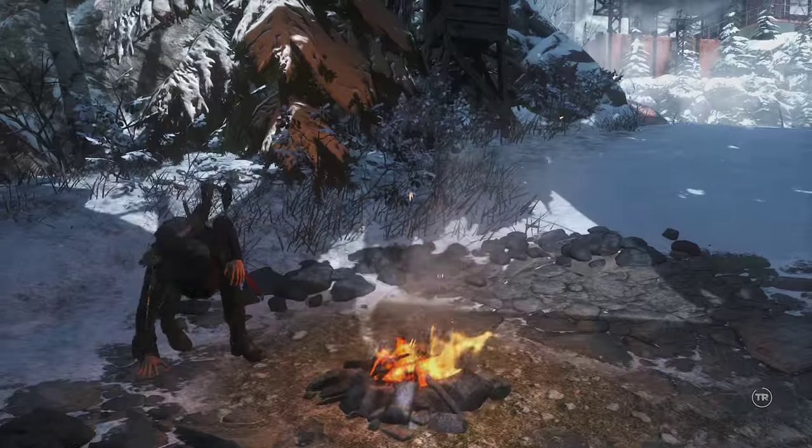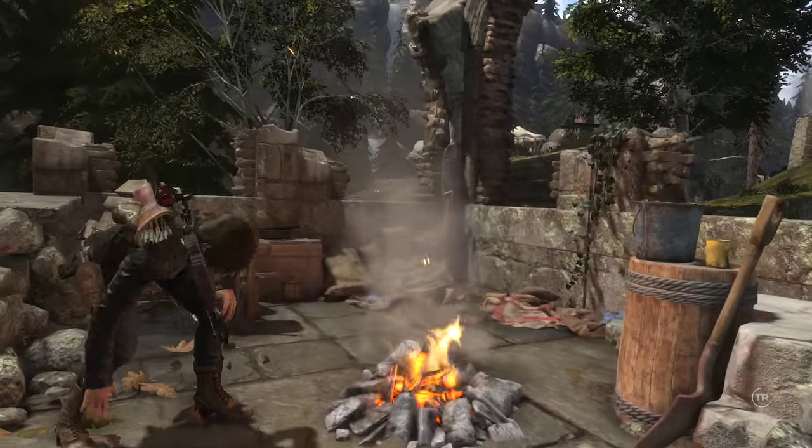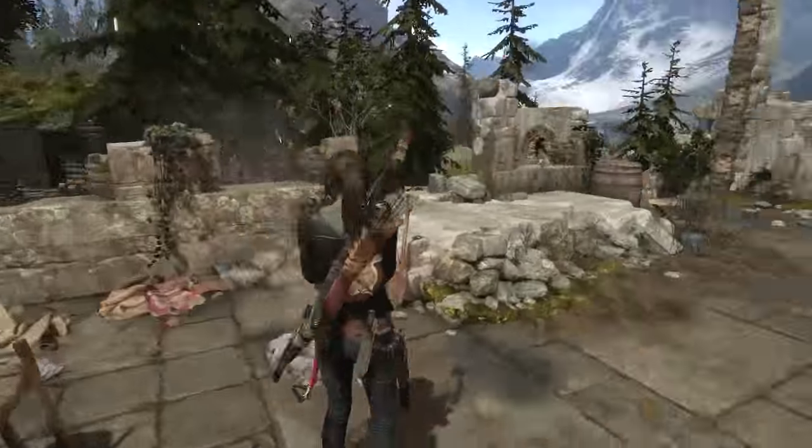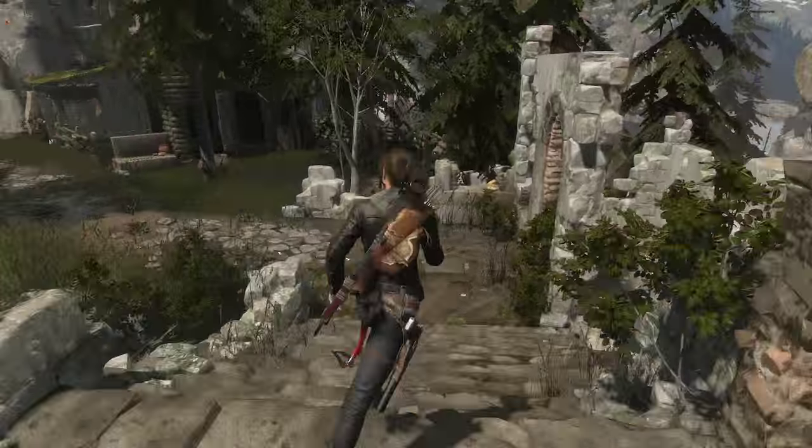It's closest to the base camp called Valley Farmstead. Once at that base camp, nearby there's a small little courtyard with like two or three houses and a large well in the very middle. You're gonna need to swan dive into that well.